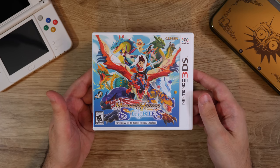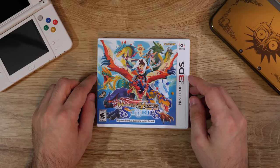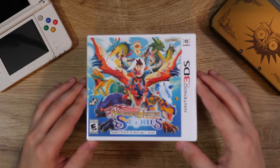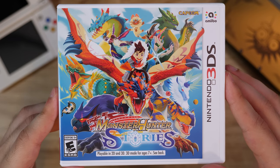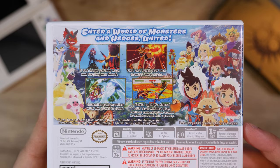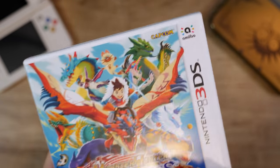And then we've got Monster Hunter Stories, an RPG. I thought this was super cool — it uses a more cel-shaded art style, which is really nice. I don't have a ton to say about it because I didn't play it a lot, but I know there's a sequel on the Switch with Monster Hunter Stories 2. It just looks like a super cute RPG with Monster Hunter characters and monsters. So it's kind of cool.